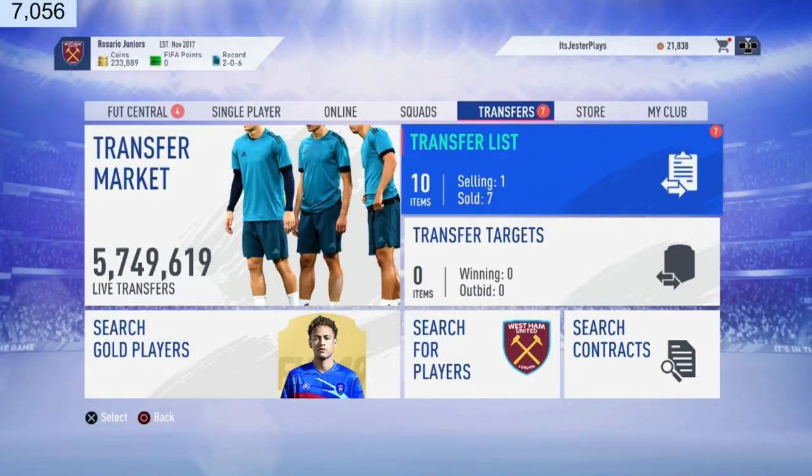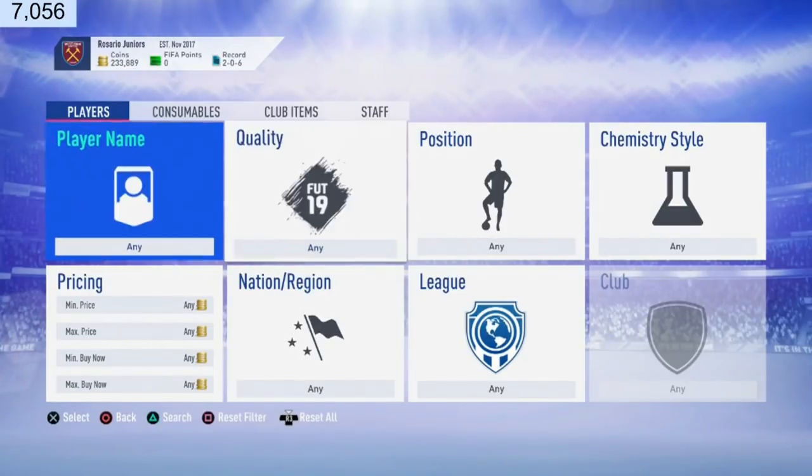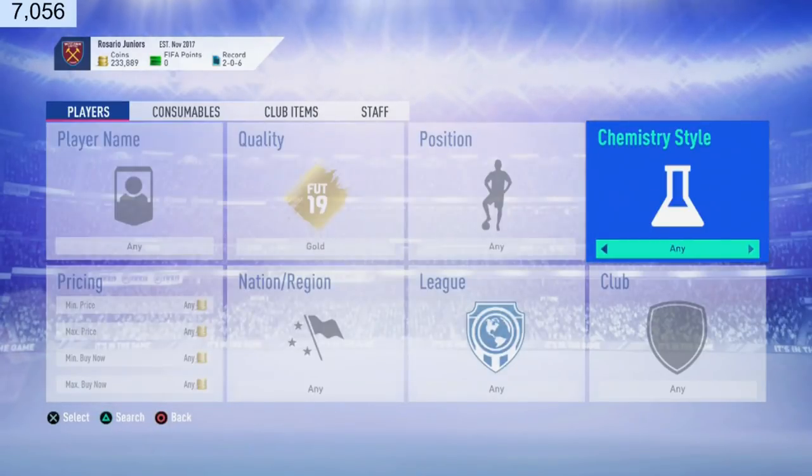Let's get right into this video. We're going to be showing you guys four low-budget trading methods that are working really really well. A lot of you guys need these trading methods right now. These work with less than ten thousand coins and you can actually make a hundred thousand coins in a day. The first one — go to quality gold, position left forward.